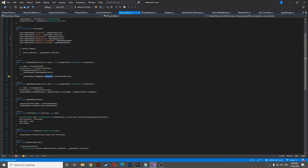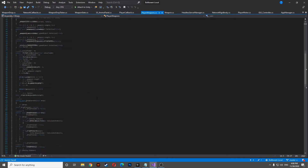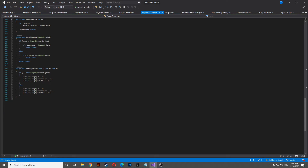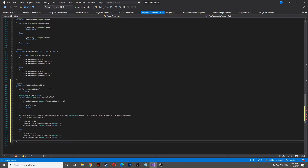Now we're gonna head to our player weapon script and let's add a little function that will be named add weapon. So what we'll do — add weapon — it will be very simple and will help us to know what weapon we're gonna add and then add it at the correct index.